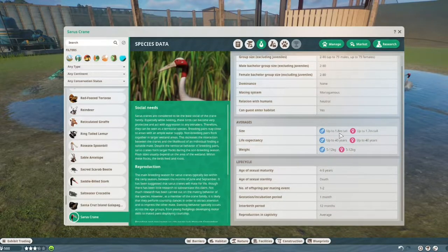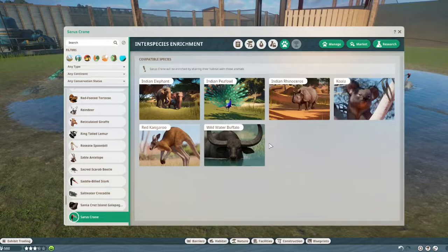Males grow up to 1.8 meters tall and females 1.7 meters — around five feet tall. They live up to 40 years and weigh from 5 to 12 kilos, which is about 10 to 24 pounds, for both males and females. Even though females are shorter, they reach sexual maturity after four to five years and can reproduce until they die. They will give one or two offspring per year and incubate their eggs for about one month. They are pretty average to get to reproduce.